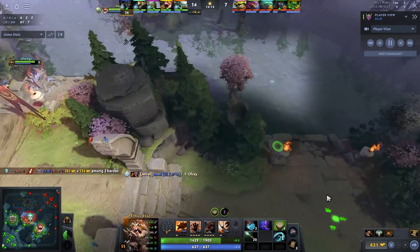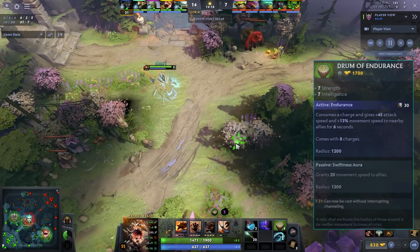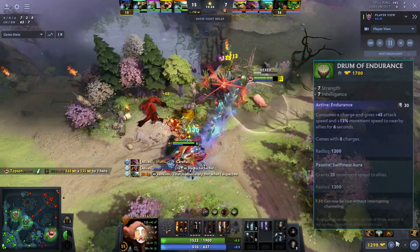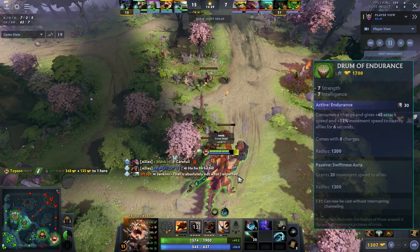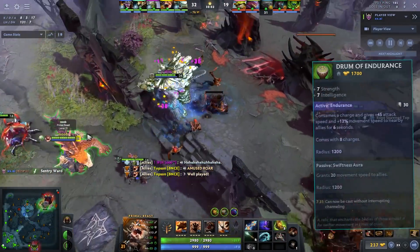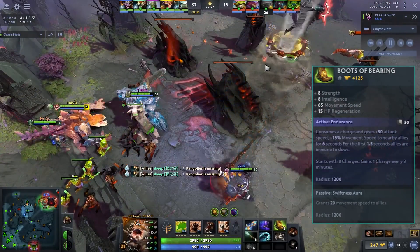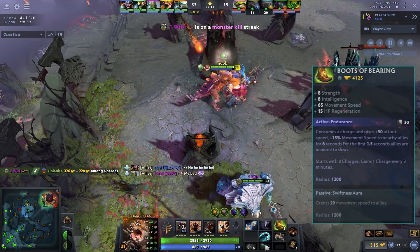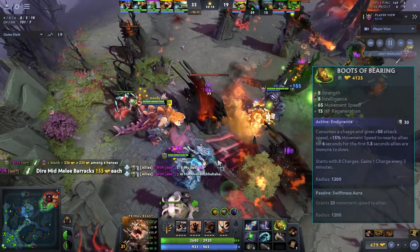Why Drums in particular? The build-up in lane is good, and your W's damage is based on how many units you travel, so more movement speed means more damage — that's why I really like it. He went Phase Boots and then after BKB he upgraded the Drums into Boots of Bearing, so he did have two boots. It seems like a complete grief but Boots of Bearing are incredible on Primal Beast.